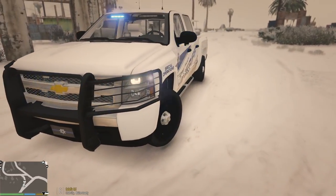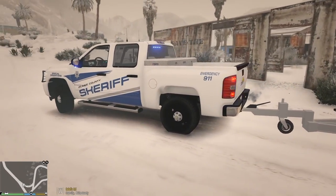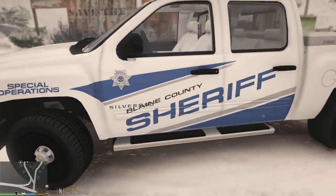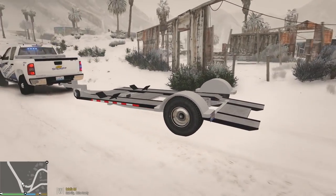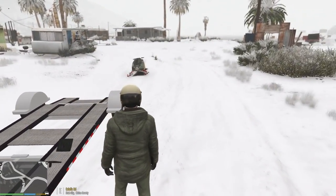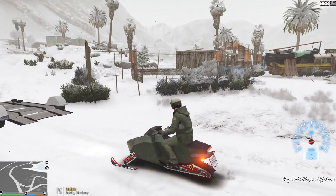We are wearing a helmet and goggles because it's windy and snowy outside. We're going to be towing it with this awesome Chevy truck — it actually says 'Special Operations' on the front fender, which makes sense. This is a Chevy Silverado with the trailer attached. And this is the awesome snowmobile we're going to be using today, which I got off the GTA5Mods.com website.